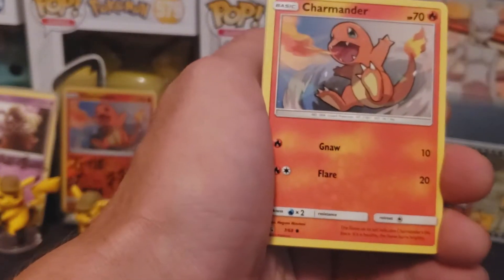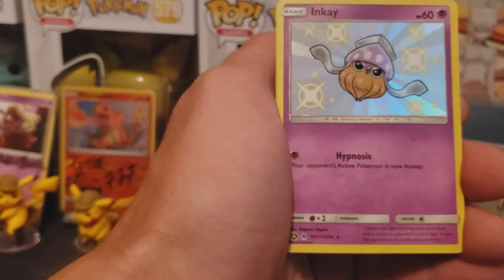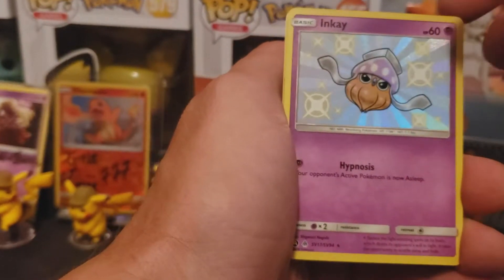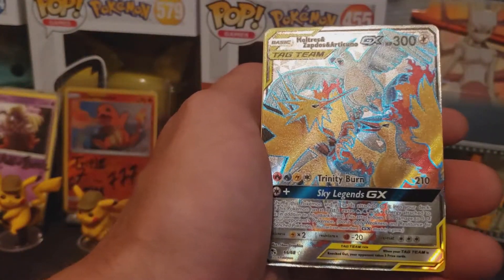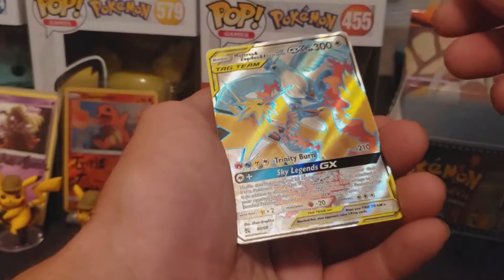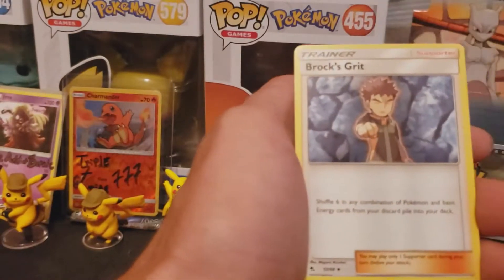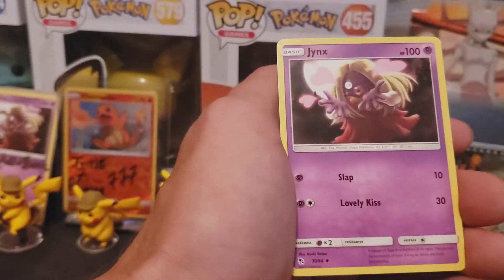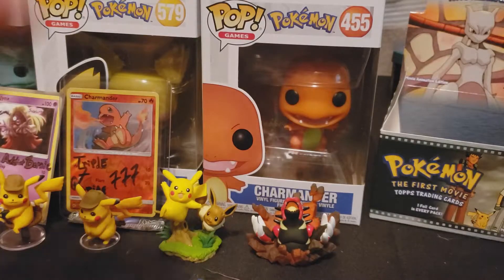I hope someday we pull a god pack. I watched one of my buddies, Evan Smith — he opened up an Evolutions pack and it was all reverse holos. Every single card, he did it live on Post Collectors. It was all reverse holos, every single one. He just kept opening it and kept going — he's like, what the heck? What is going on here?